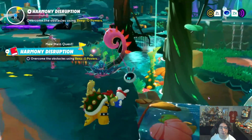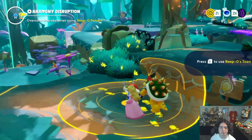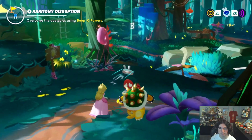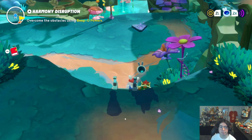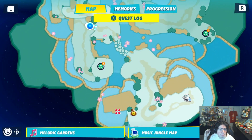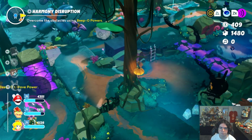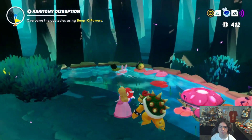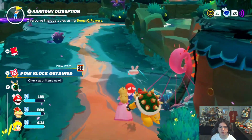This is reminding me of a game from my childhood. "Overcome obstacles using depo powers." Thank God the game's reteaching me how to use them — I didn't remember because it's been so long. Take a look at the map: we started over here, there's stuff over this way, there's probably going to be a sub area. It's the camera changing in weird ways. I like that little frog dude. Is it doing that trope of tadpoles or music notes because they're shaped like music notes?